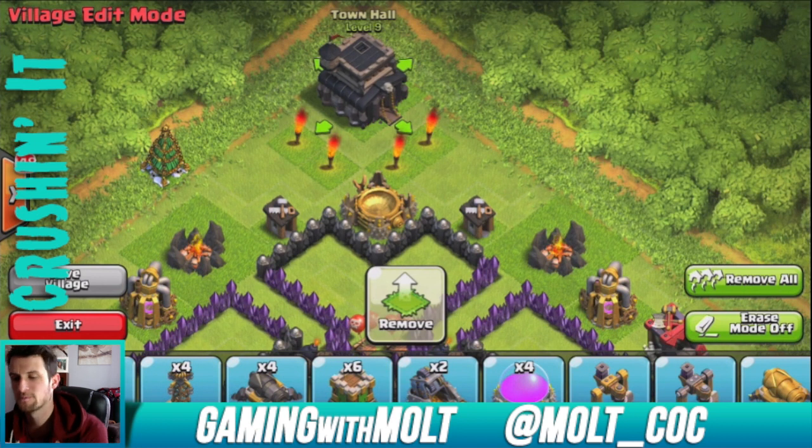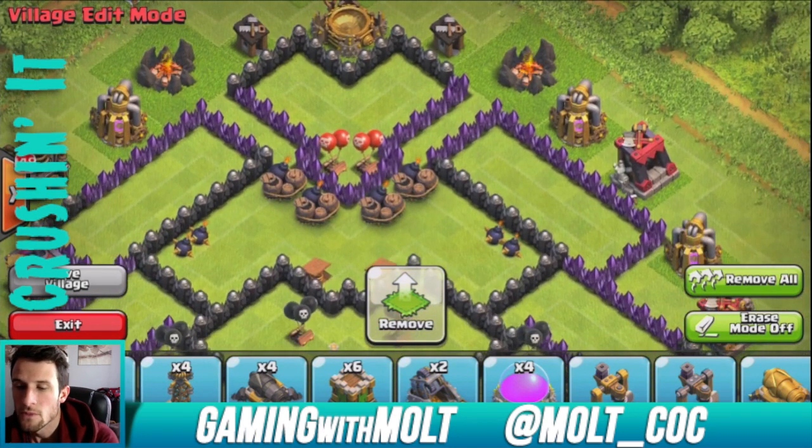So this is what we're gonna do — we're going to go over this new base design. With this on the outside, I'll be more likely to just get a one star instead of two or three, which doesn't happen as much. I can honestly still try and go for masters but it's not gonna be my goal. I'm always going to try and get trophies whenever I farm, so I'm always going to try for that 50% or that free town hall, and we'll see what happens.